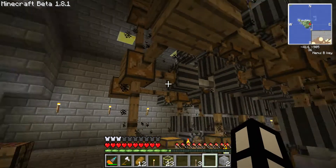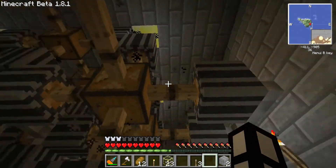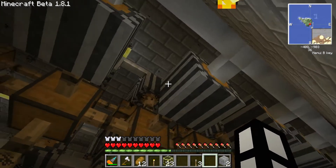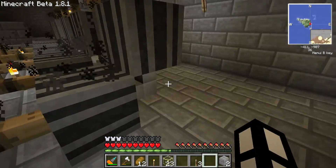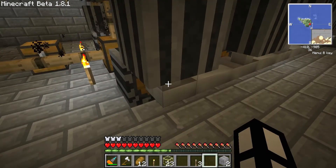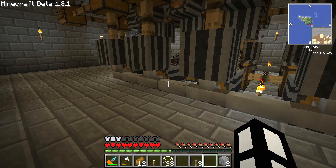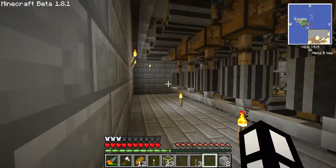I've lined them all up - one gearbox outputs to four different dynamos, and then continues two squares - because that's the closest you can have them - and outputs to another four dynamos, and does that all along the line. I've used tin cabling down here, because tin cables have up to 40 metres before they start losing one EU of signal, and the output here is ample for that.